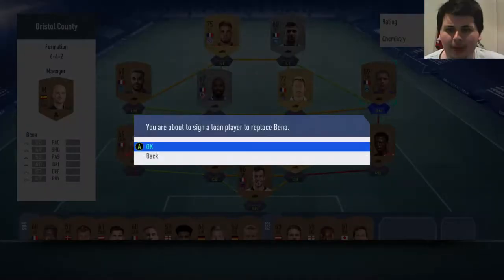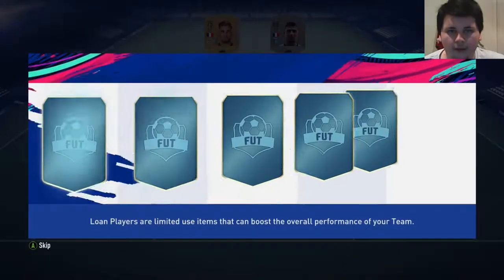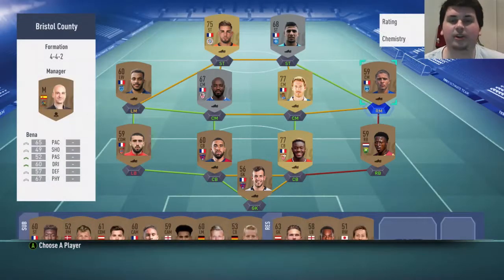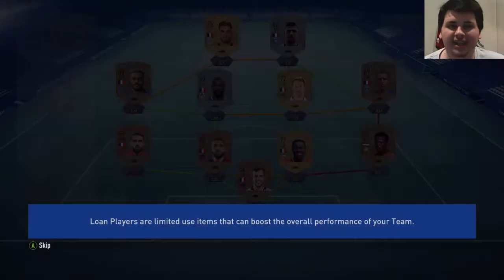I'm going to use my lone player at right back, since that's our only non-Frenchman. Or maybe right mid - maybe we're getting Mbappe. That's pretty bad, so I'll just press back. If you guys don't know, you can press back on that and choose a different position to get your lone player from.